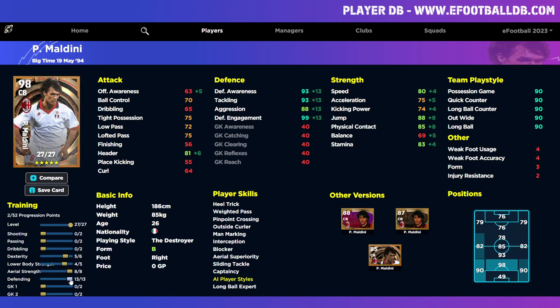We could pop one more point in to get 88 aggression, which helps the card a little, and that also lets us give one more into dexterity. The reason I want dexterity that high is I'd like balance to be 70 — that would be a huge addition for this card. He's a tall, strong, heavy player at 85 kilograms. Compared to some lighter center backs, you'll be able to handle every center forward thrown at you — whether it's Mbappé or Benzema — with the speed, acceleration, and defensive capabilities.